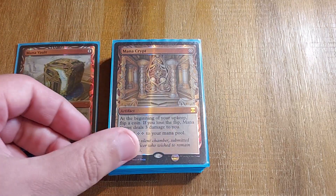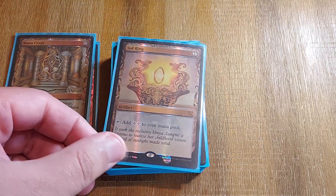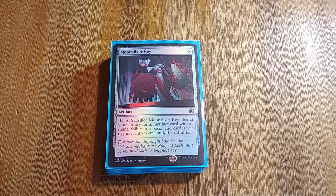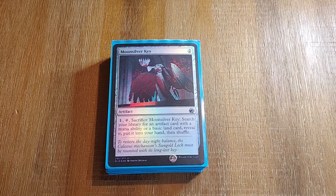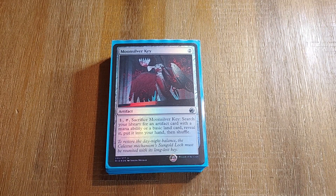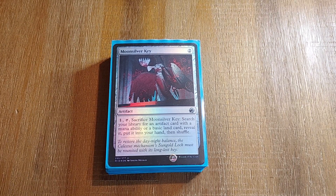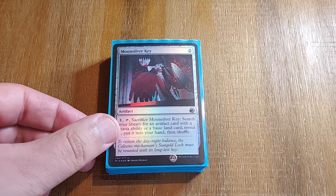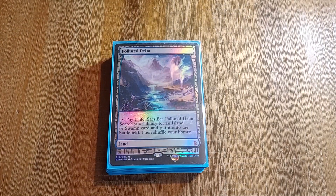Mana Vault. Mana Crypt. Sol Ring. And Moonsilver Key — I was on the fence about getting the silver screen foil but no thanks, I don't need it. Another way to help tutor up our Basalt Monolith.